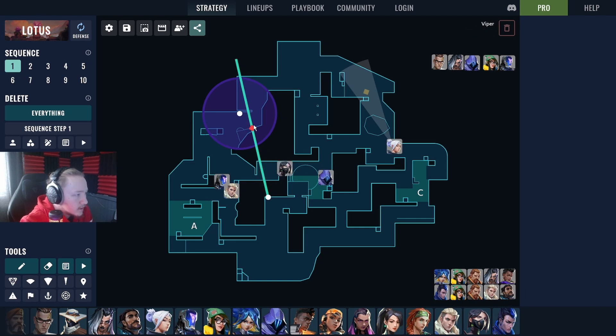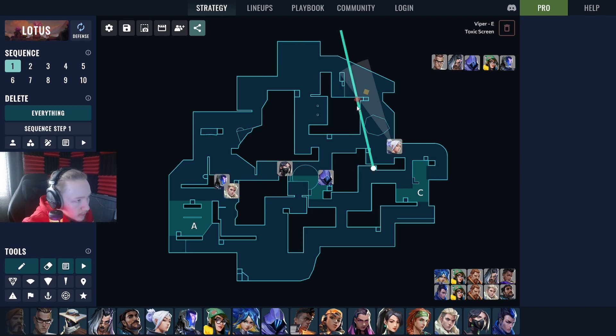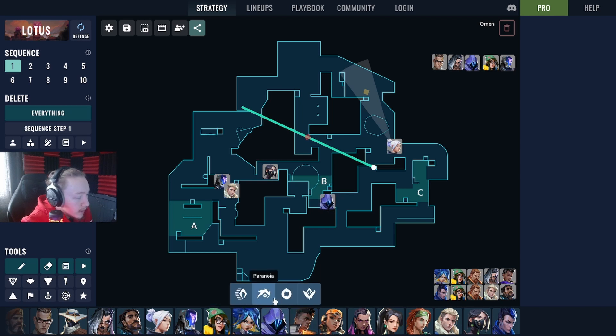The second Viper wall is really good if you have an Omen who can set up a Paranoia off footsteps — they'll be decayed and it defends two areas at once. The first wall is slightly better at defending this specific position because attackers won't just run past it when the barrier drops. With the second wall, there's a chance they just commit past it when the barrier drops. That's the trade-off between the two walls.